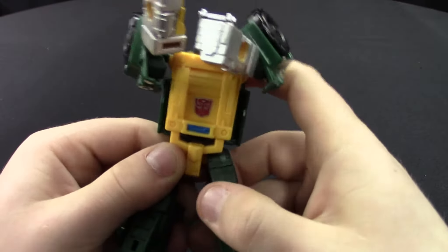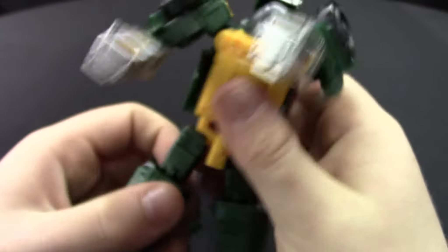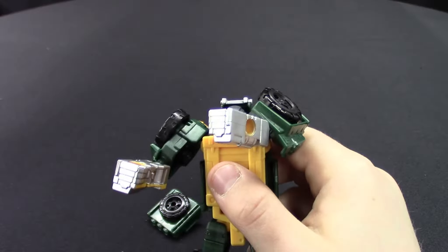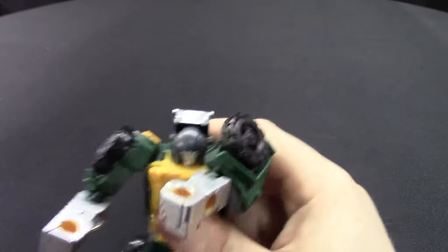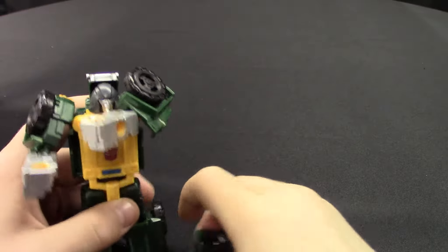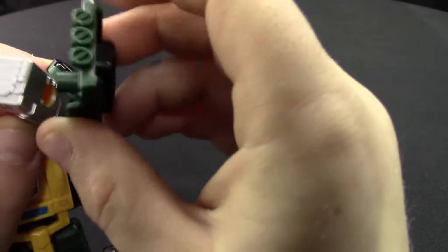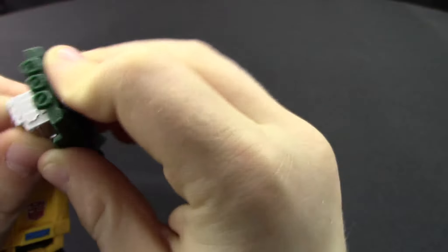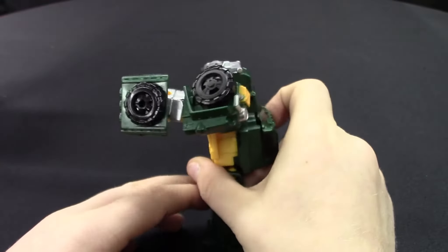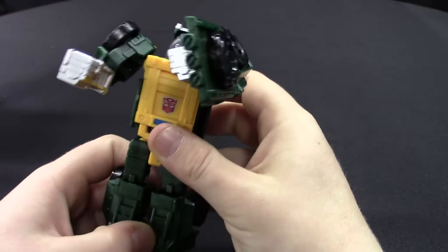The head can also move a full 360. He also has a gun — a big gun that you can put on his arm. It can work as both a gun and a shield. Pew pew pew — he gets shot, he has a shield! And now he's gonna move the earth.